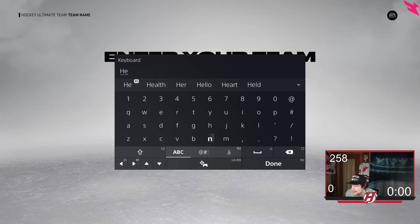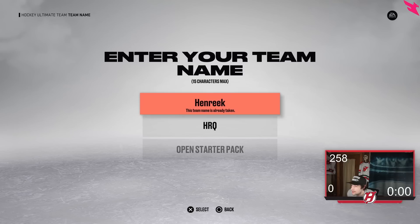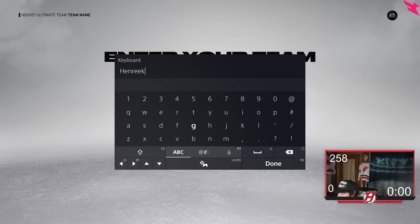Let's see if we get a good X Factor to build our team around. Got to do the team name. Henrik — I mean it's just got to be, there's no other way around it. Henrik. Alright, I'll put HRQ as the abbreviation. Let's open up the starter pack. I chose the Canucks as my favorite team. Wait a minute — who took my team name?! How? This is before the... oh my god. Who took my team name on PS5?